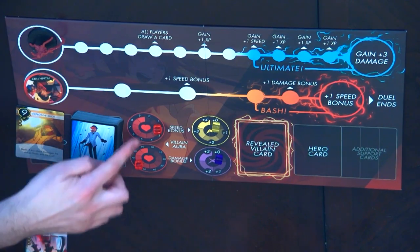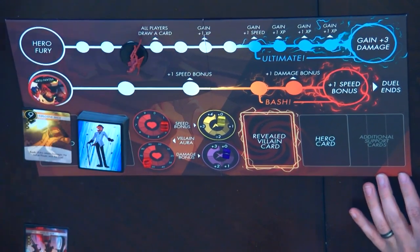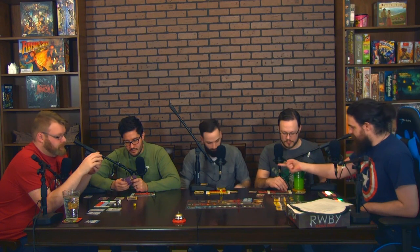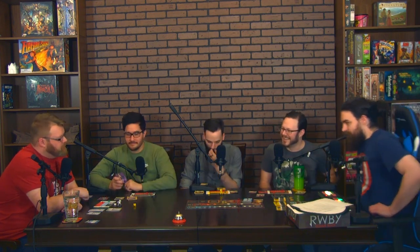Three damage is dealt to Roman, bringing him to 52 hit points. Aaron's fury tracker moves up three spaces. Aaron gains one XP; Calvin gains one XP for comboing. Eric missed so he does not get XP. The villain fury tracker moves up every round, which is concerning. Players realize they need to do a lot of damage quickly.